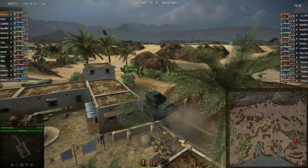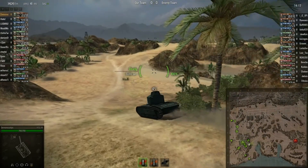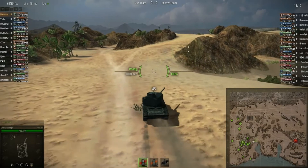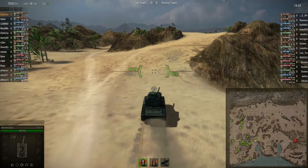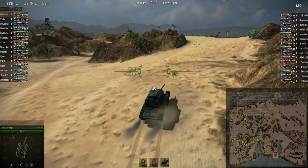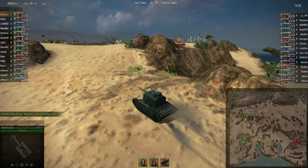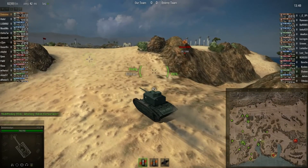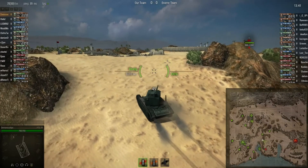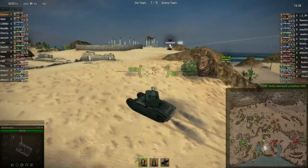You get about 9 extra millimeters of penetration with the 90mm — it's worth it, believe me, and the extra damage is also worth it. Average speed on the starter engine is around 22-23 km/h on flat ground. You won't be able to get up to your full 37 km/h even going downhill right off the bat. Your driver needs more experience with it. I spotted an M4 and engaged it — one thing that's good with this tank is that it can aim down relatively well.